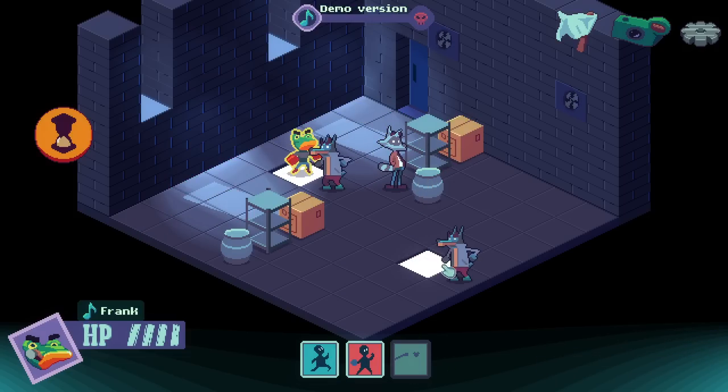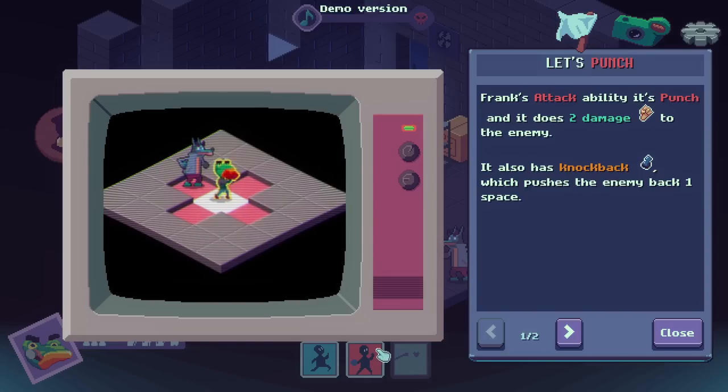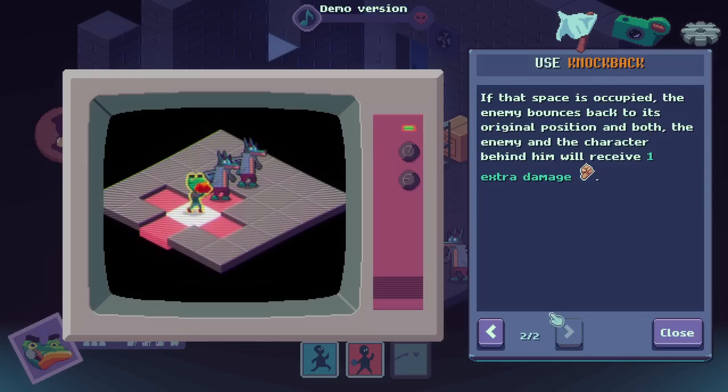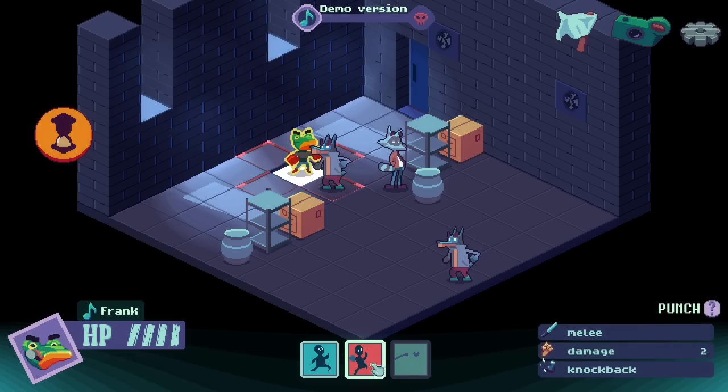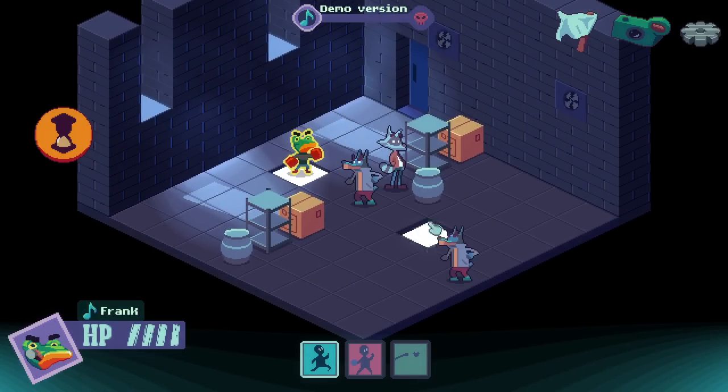That being your two moves, I really like it. Attack is the punch — does two damage to the enemy and also knocks them back, pushes them back a space. If that space is occupied, they will bounce back to the original position, and both characters will receive one damage. I'll just push you back here for now.